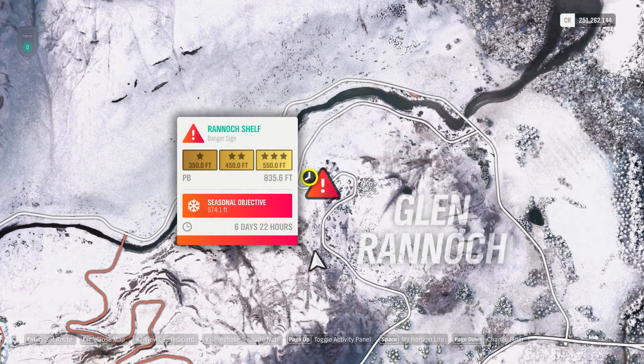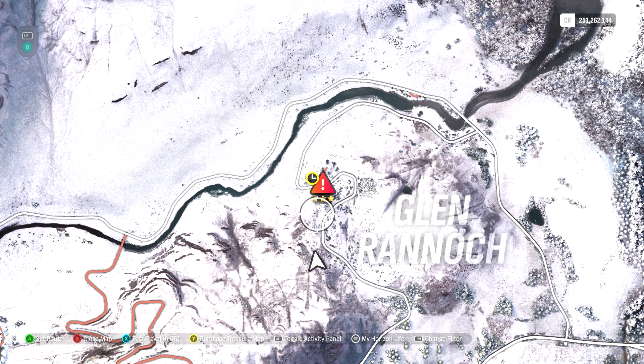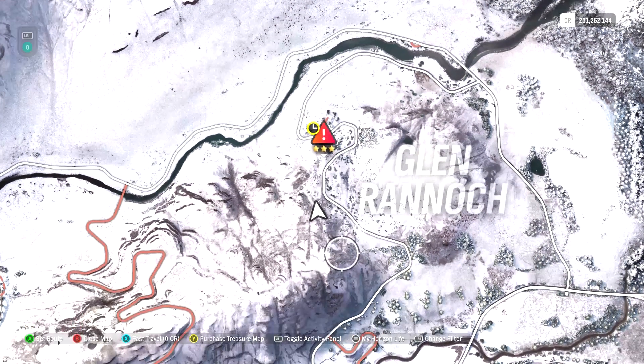Yo everybody, this is the Uranic Shelf Danger Sign — 550 feet for three stars, 574.1 feet is the seasonal objective. I have about three videos on this one: one where there is no snow, and two with snow, so I figured I'd just combine the two snow ones into one video.